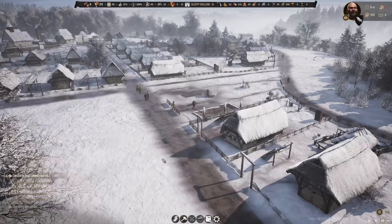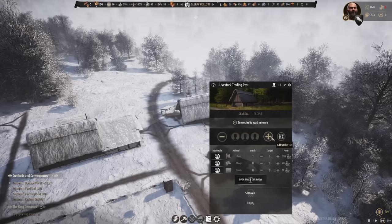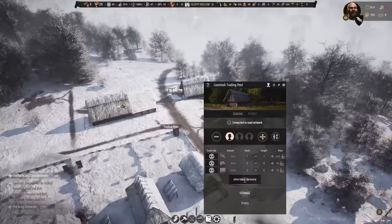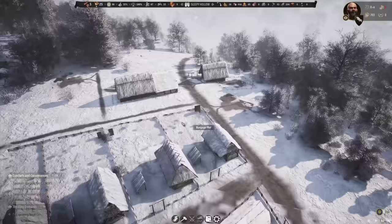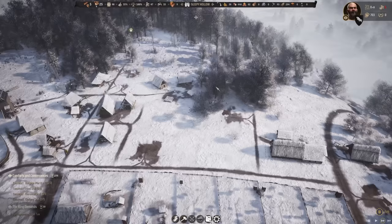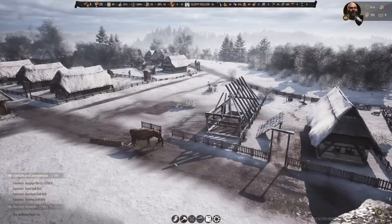We can resume on our burgage plots — still two more to finish. There are six unassigned people, so let's assign someone to the livestock. I'd like to import another ox, so let's set the target to two — it's only costing 10 import price. I'd also like to add a target of four sheep. The upcoming royal tax is something to watch out for, but we still have a year and we're only in February, so we should be fine.